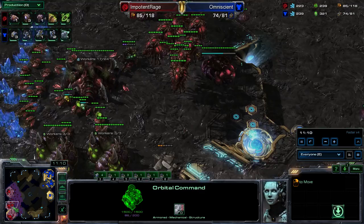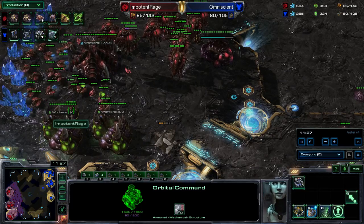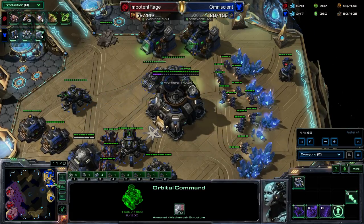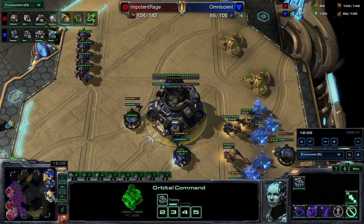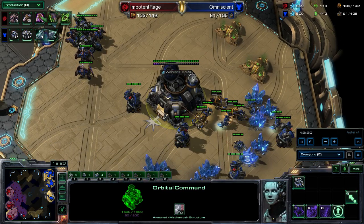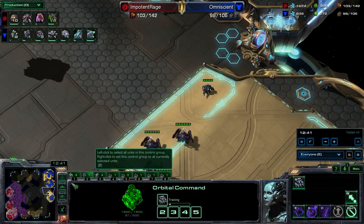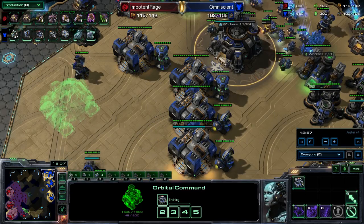He's making a couple of Mutalisks but not that many. He's starting to get a better worker lead on me, as I expected. His upgrades are happening and he's got Broodlords and Corruptors in place, so it looks like he really wants to go into a heavy air-based attack. Supply-wise I'm not that far behind. My upgrades are now started but a little bit delayed — he's already on plus two, whereas I'm just getting plus one up and going.